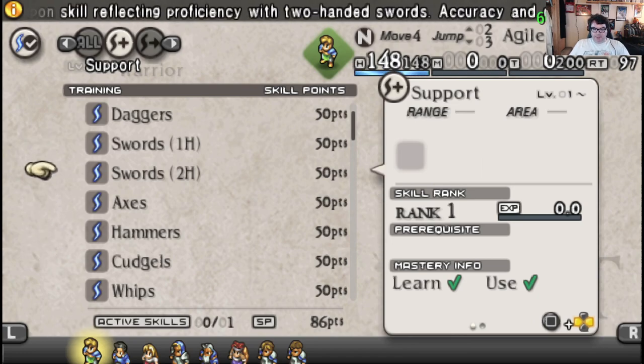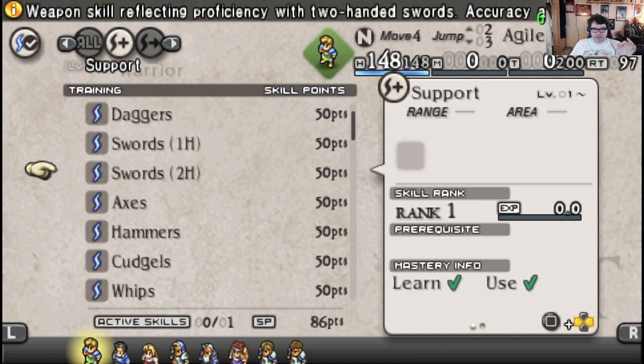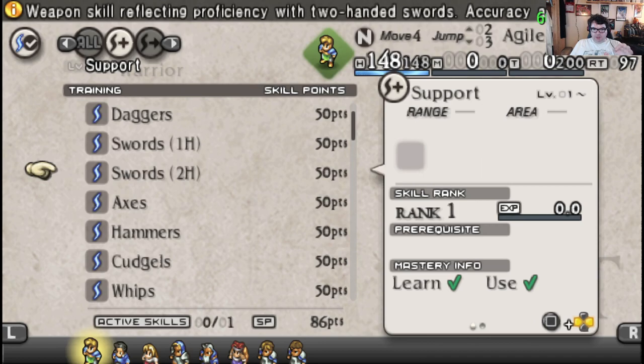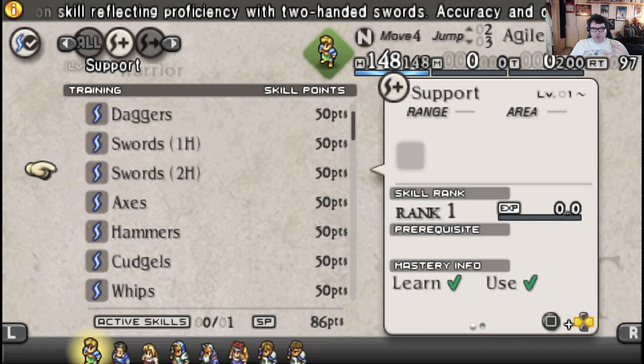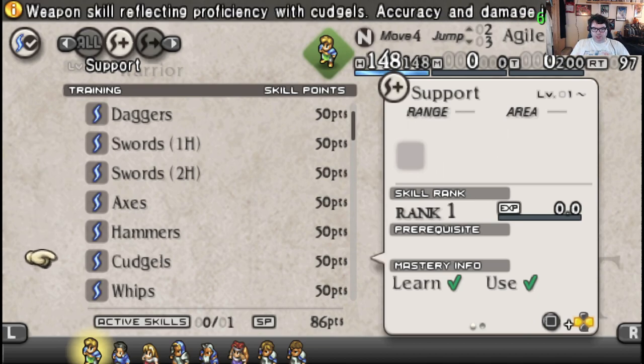Let's say I take the One-Handed Sword Skill, and then decide to change class for Dune into Cleric. I can then have them equip One-Handed Swords — that means they'd suck with, say, cudgels.